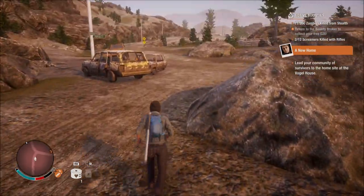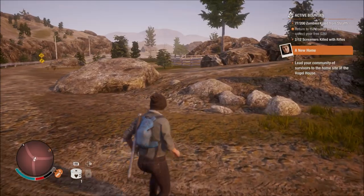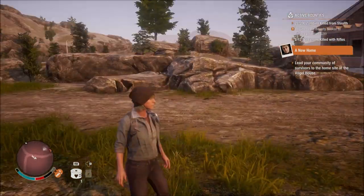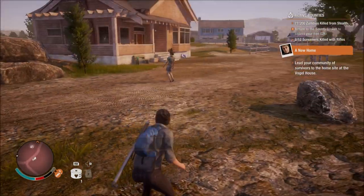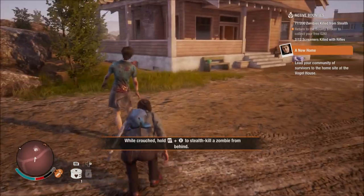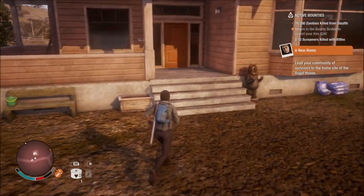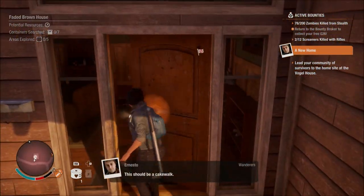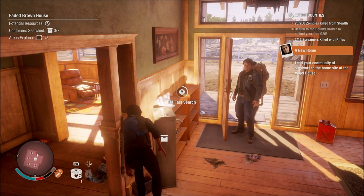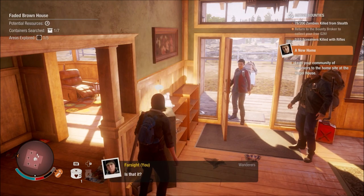Rule one of this game is basically: look before you leap. Especially when you have no skills. There are skills you can get later that will put zombies on your mini-map as blips, but we have none of that luxury. None of your characters are ever going to get superpowers in this game — they get better at fighting, searching, and running, but these are just average joes stuck in this situation, which I quite like.